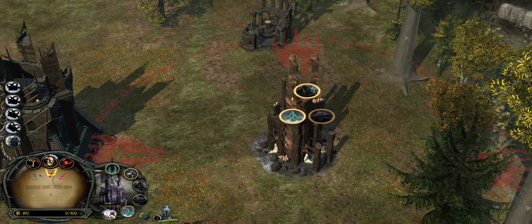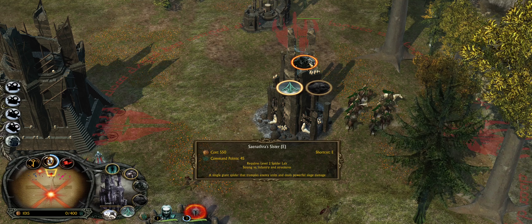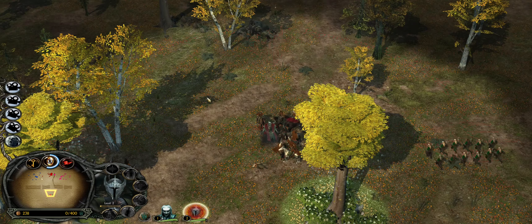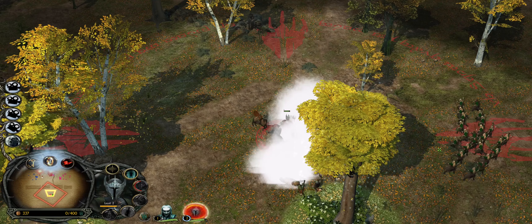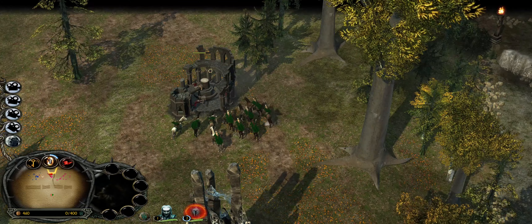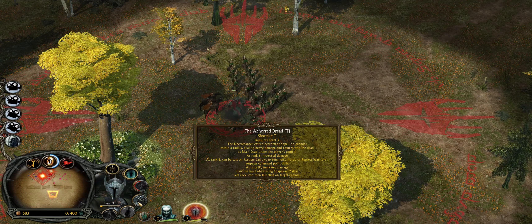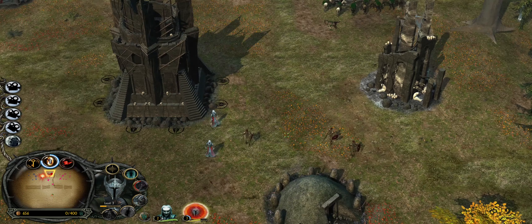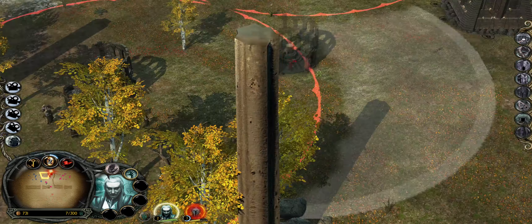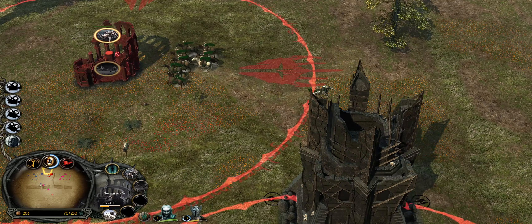We've got this building here which allows us to spam out spiders — relatively good. Looks like they are already in my base, which is not ideal. Get a couple of Feral Broods; they should be able to hold them back. Why are you stunned? You guys go take out these archers. Feral Broods are pretty strong — you can see huge AoE damage from this guy. Looks like we are not going to save that building. That's okay I guess. You guys go and chase these down.